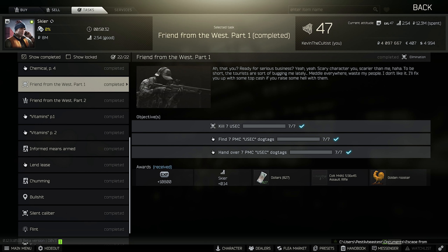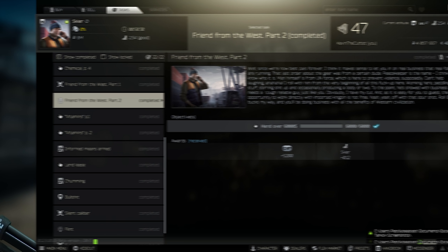First up, to unlock the Peacekeeper quest you do need to complete Friend from the West part one and two from Skia. You need to go through all the Skia tasks until you get to the chemical storyline, and it also unlocks Friend from the West part one and two there. It's about seven tasks in total. Once you complete Friend from the West part two, you'll unlock the first Peacekeeper task being Fishing Gear.